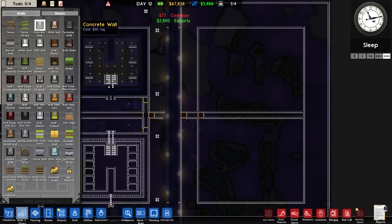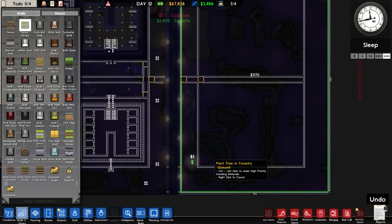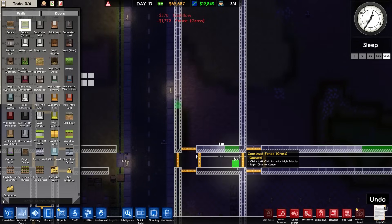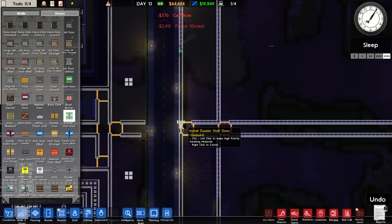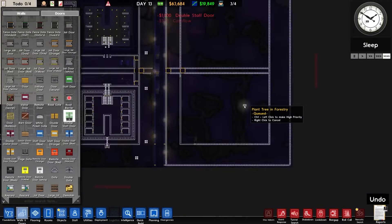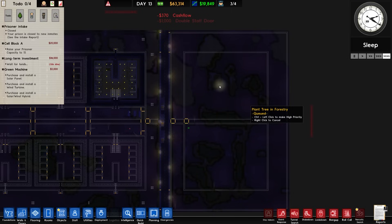Let me go to walls, fencing and grass. I just want to put some fencing around there, and fencing around here and across here — basically get all of this fenced up. Longer term, if we were to have some sort of death row here, we'd really have to up the security measures, but for now we'll be all right.